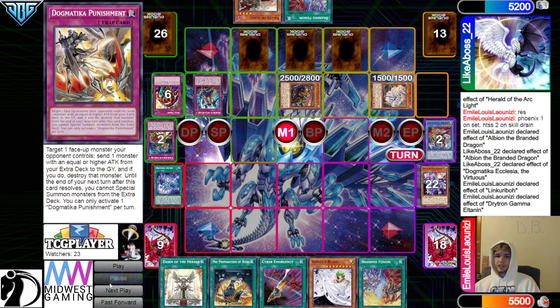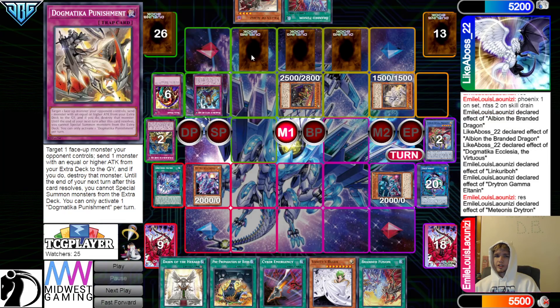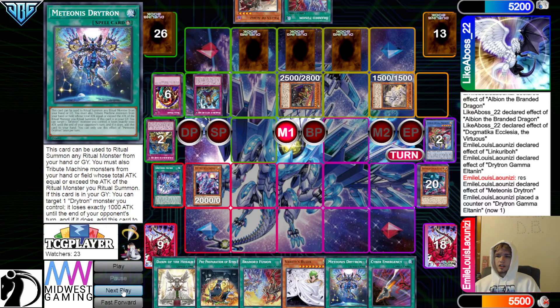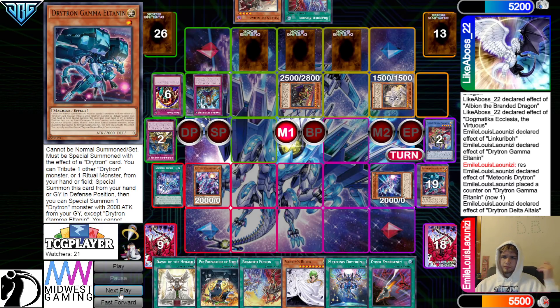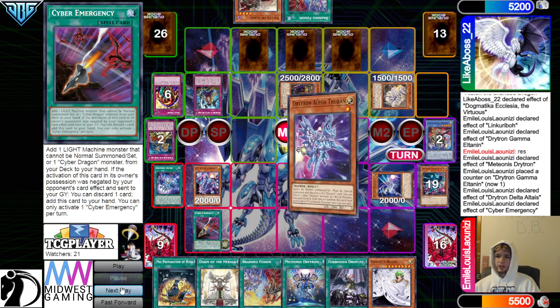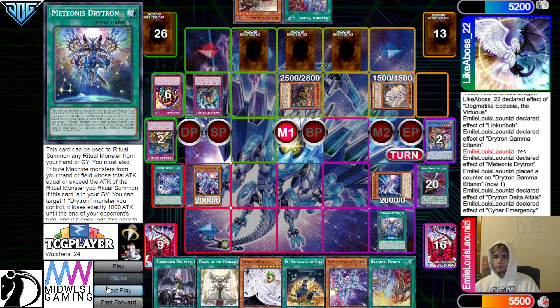Get rid of Zeta for Gamma. Now all they have is Punishment versus all the Drytron stuff, which is pretty good because it stops the Ritual Spell from coming back. But then they can Zeus you, so you also have to dodge that. They're going to let this go through because they don't want to get hit with Zeus. Grab back Ritual Spell, Delta Effect, Special, Reveal, Draw — draws into Droplet. Activate Emergency. Emergency doesn't really do anything here though since they already have every name — it's just another name in hand to get rid of to activate effects.